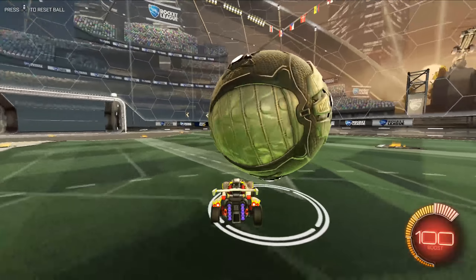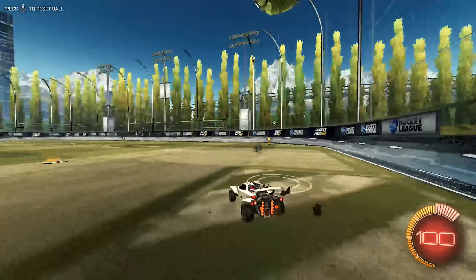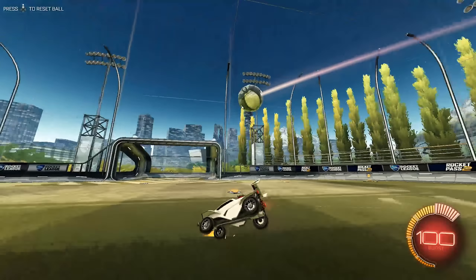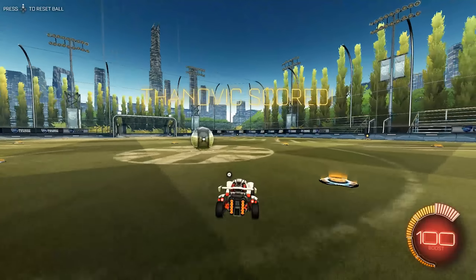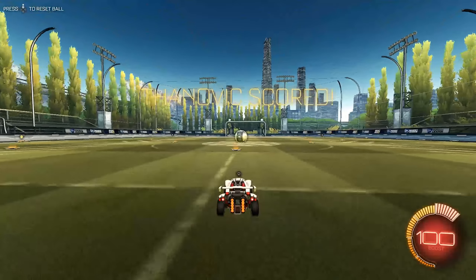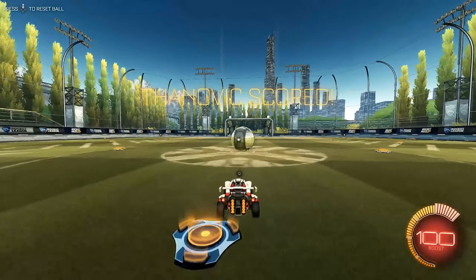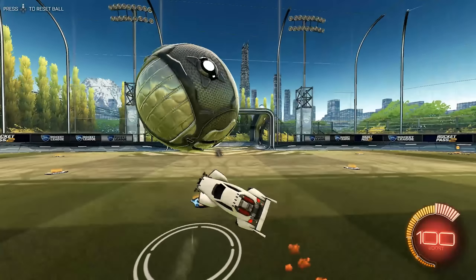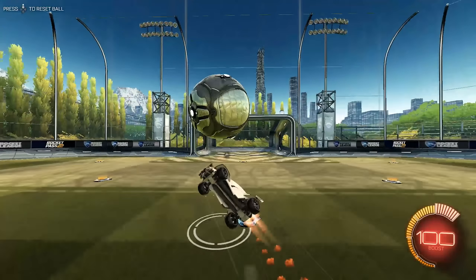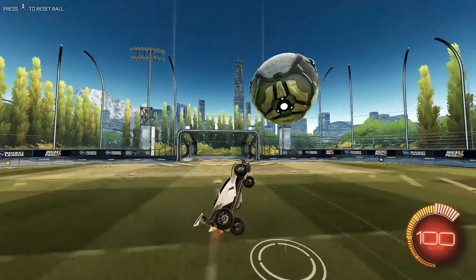After dribbling I go into flicks — something I need to work on and have been working on a lot. I'll have a few tutorials coming out for you about how you can get better at flicks faster. I'm going to be covering the different kinds of flicks: the 180 flick, the 90 degree flick, and the tornado flick. I've been trying to work on the tornado flick a lot. It's quite hard starting off, but once you get into it it's quite fun. It is very dangerous though — I've ended up in the net a few times conceding on the other end.